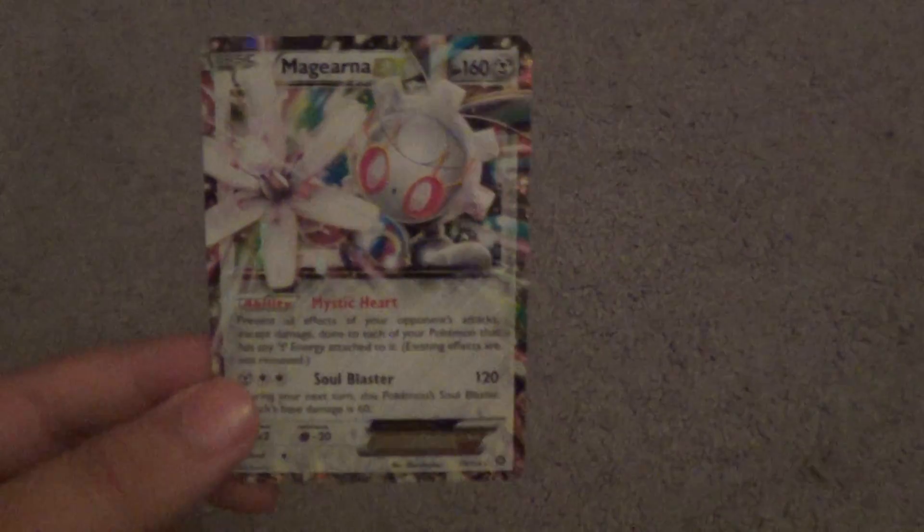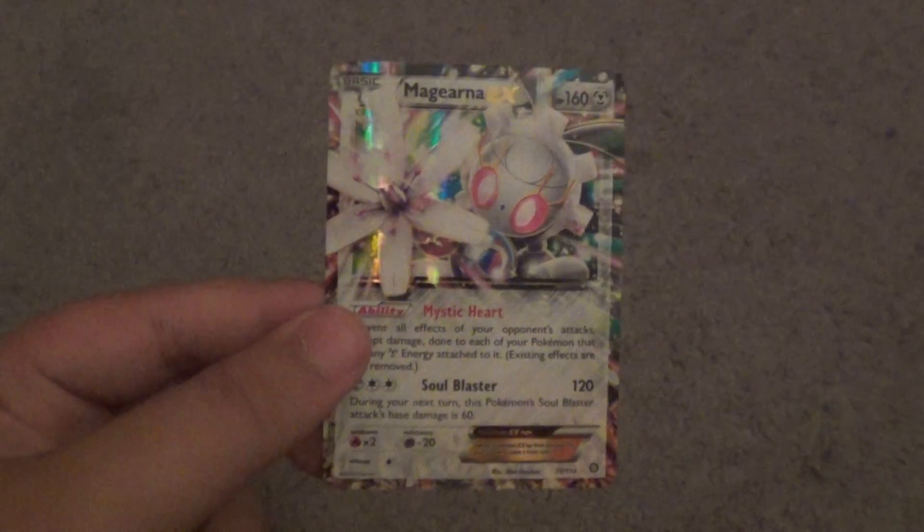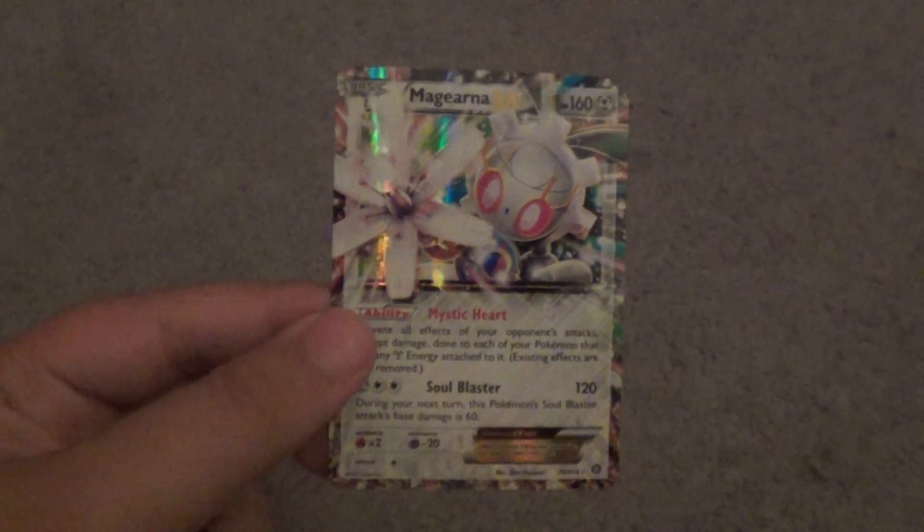Getting an EX from 7th gen — not gonna lie, it's some pretty nice stuff. It's a steel type as well, not a normal type. I don't know why I thought it was normal, but yeah, steel type, so it's pretty nice. Really really like this card. But anyway guys, that's all for this video — comment and subscribe, thanks for watching, bye!